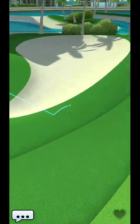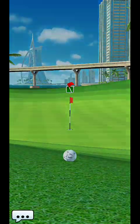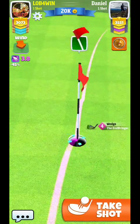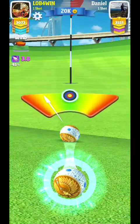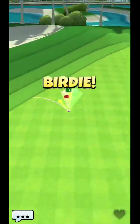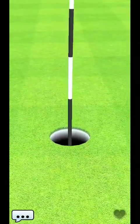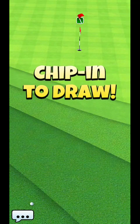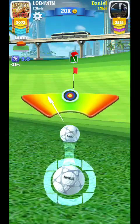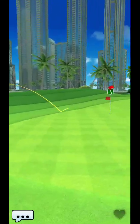Everything looks good so far — but nope, not enough carry. You do need to be a little bit cautious. This is one of the holes I would recommend pulling out your kingmaker ball for. If you can, utilize that last rough surface where the rough changes and starts to go to a down slope. If you can put it in there with some left curl, some left side spin, and backspin, and just play around with the guide until it looks relatively good.